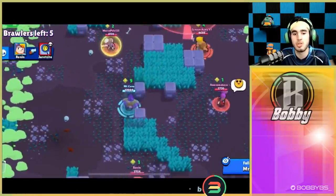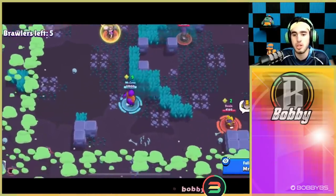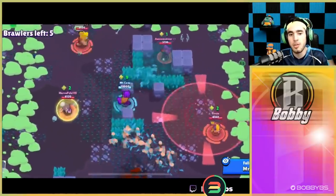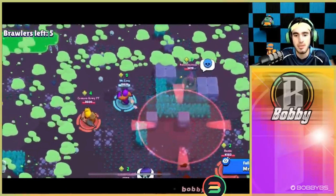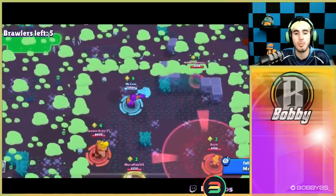There is one brawler left in the game that he is currently not teamed with — that bee — and he's gonna spin and team with it as well. So all four of the remaining brawlers, he is a hundred percent teamed with. I don't even know how this game is going to end. It looks like they're just gonna pick on that Shelly over there, which is kind of sad.